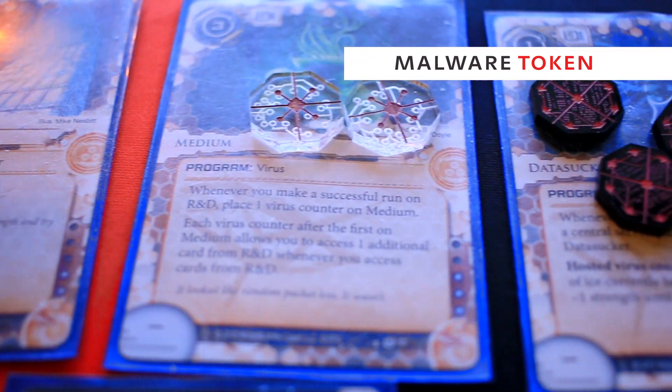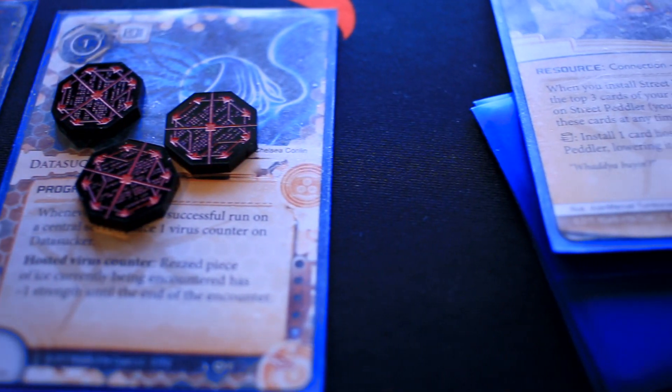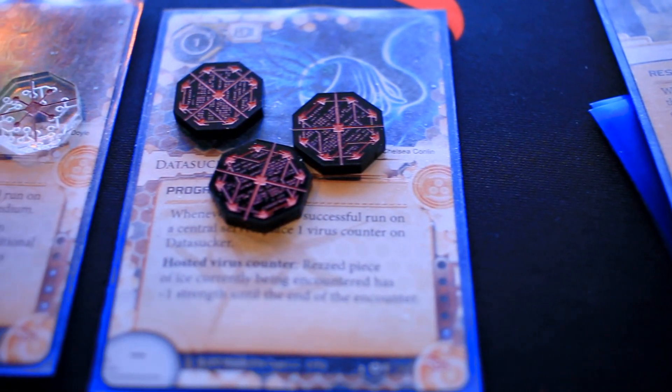In fact, I've been doing this: I'll use one for my Data Suckers and another for my Medium — my original tokens on the Medium and the new ones on the Data Sucker. It happens maybe once a year that something exciting happens and your virus tokens get muddled — your Data Sucker and Medium are next to each other and it becomes a weird game of trying to remember how many virus tokens were on which. This prevents all of that confusion and makes it way easier to keep a clean board state.